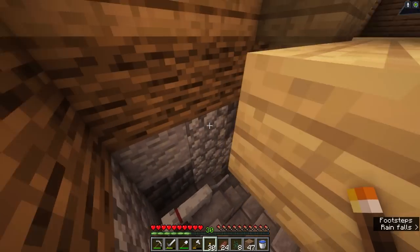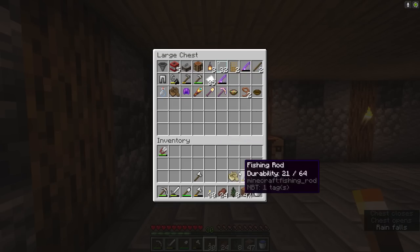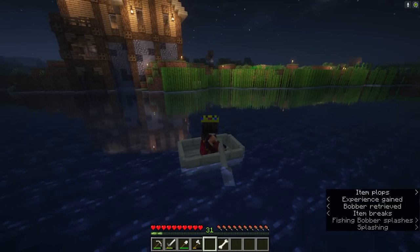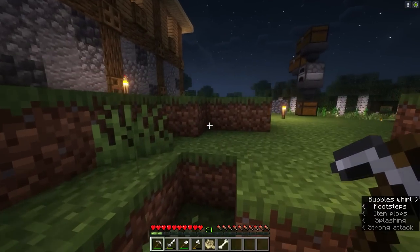A cool thing is when it's raining, you have more probability of catching a fish. So I'm gonna go ahead and fish a little while it's actually raining. I got an enchanted bow with infinity — but that was the fishing rod. We didn't find any name tags either today. I guess this will be a lot harder than I thought it would be.